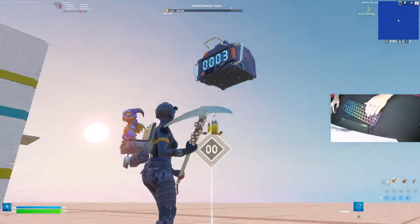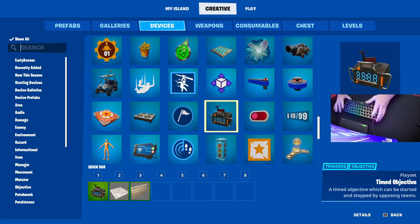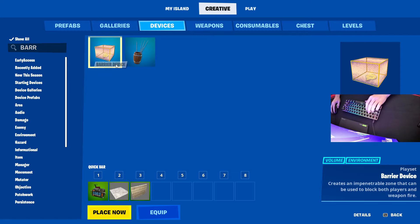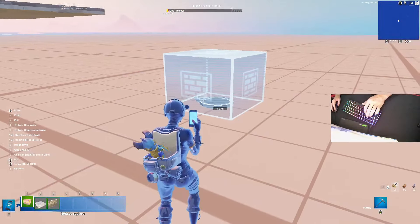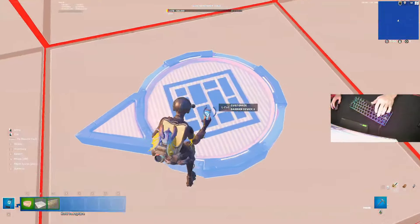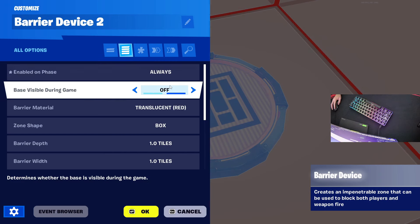That's it for the timed objective. Now go over here and type in 'barrier' for your barrier device. Place this down inside here, set one up right here. Go into your barrier settings — enable on phase changes to always, basically during game: off.